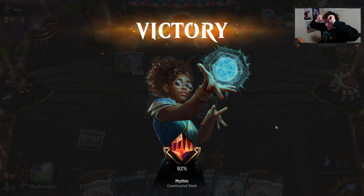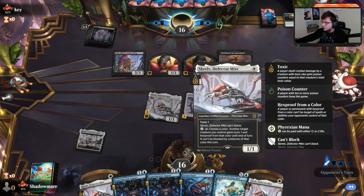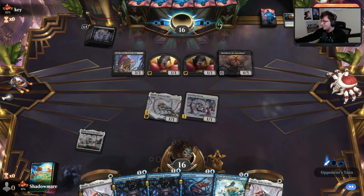More confusing still — they concede. The one-lander gets there. They used the Fetch last turn and didn't put the land into play, and with poison we kept a one-lander with just a Scralb that they didn't remove, with the C-core attacking over and over again.